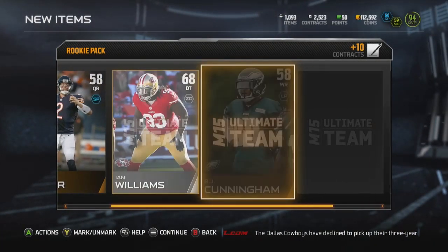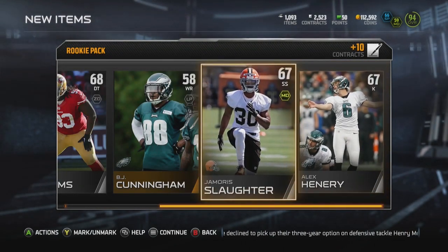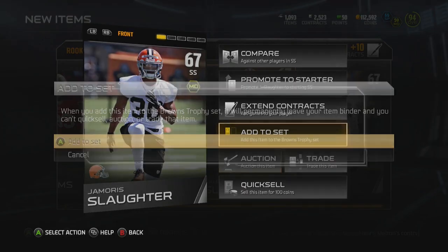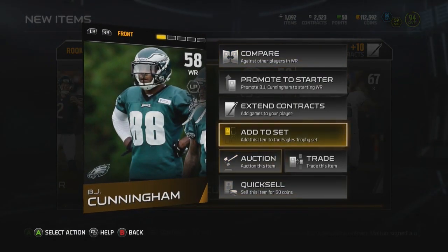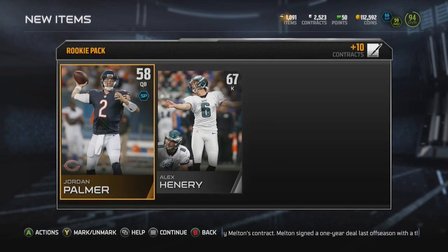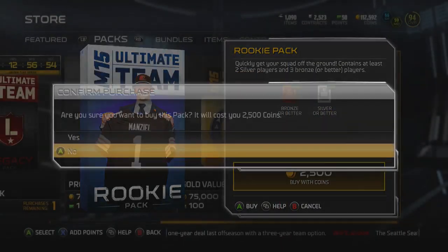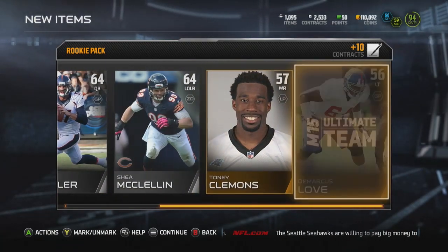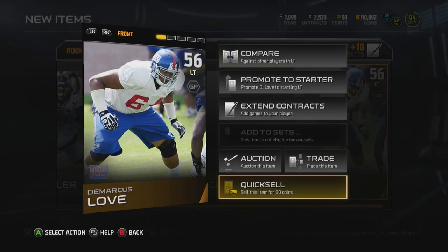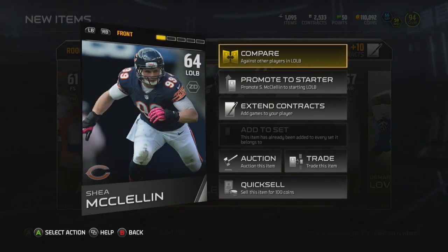Just a short quick coin making method video for you guys. Let me know down below if any of these methods helped you out. When you finish those solo challenges you get about 200k plus all of those packs where you could possibly pull some valuable cards. These rookie packs are definitely fire and I'd recommend pulling some. If any of these methods helped you out, leave a like on this video. If you're new to my channel, subscribe for more Madden 15 Ultimate Team content. Go follow me on Twitter at MakeItWayne. Until next time guys, have a good one.